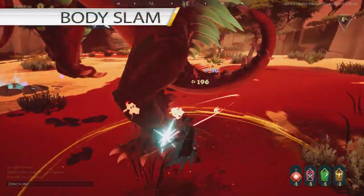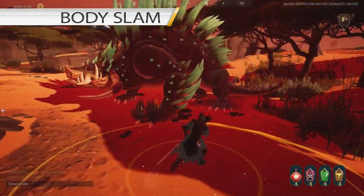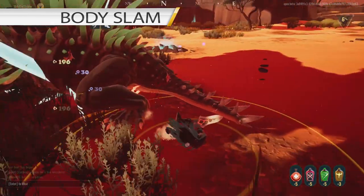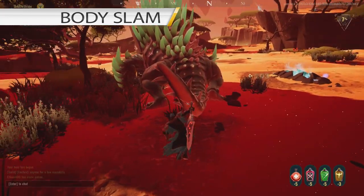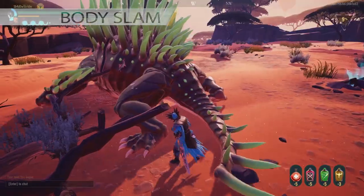His seventh ability is Body Slip. Dead Eye will go up on his back legs, turn towards the target player and slam his body down. Evade the ability or simply roll outside of the heat radius. The radius is bigger around his front and center body. He will not deal damage if you stand behind his legs.